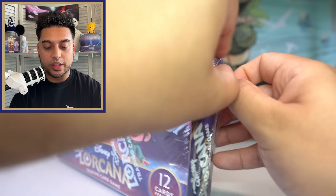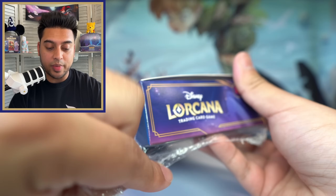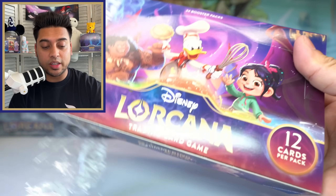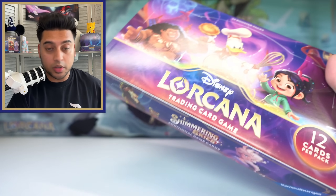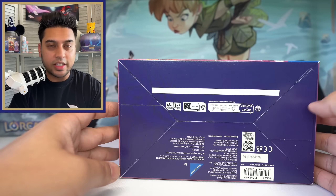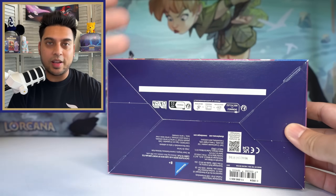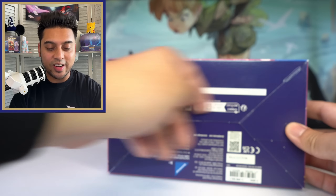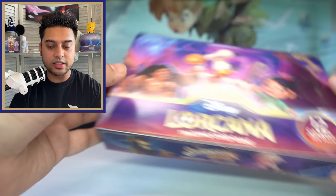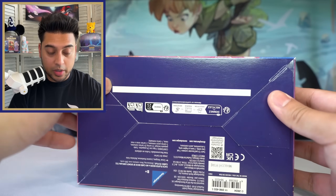Let's break the seal and open this booster box up. Let me know in the comments if you've been able to open your own Shimmering Skies booster box and if you had any good luck — have you pulled an enchanted? Interesting — they changed something up here. We usually have a pull tab that I kind of liked because of the sound it makes, but now we don't have it anymore, and there are no little seal stickers on the side either.